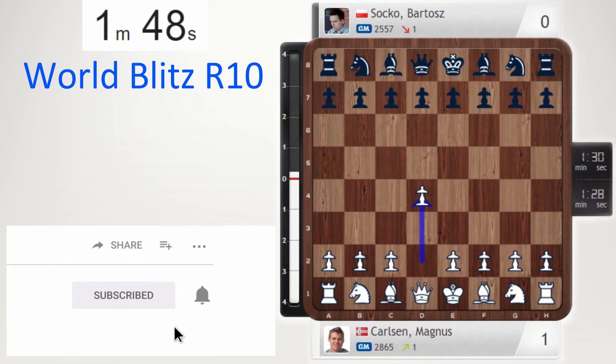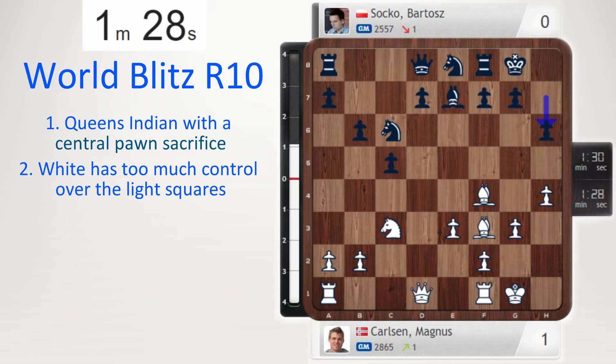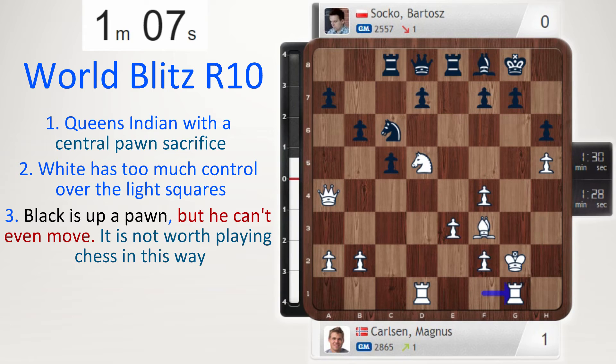Next tactical moment: Carlsen's game against Soko. Let's quickly look at the opening — Queen's Indian, c5, and already a very interesting pawn sacrifice. Take, take, take, knight c3 taking with tempo, but white has so much control of the light squares. E3 controlling the dark squares, g5, queen a4 with rook d1 — tactical moment coming up. Take, rook e8, king g2 planning rook g1 maybe. It's been 20 moves and black is up a pawn, but you can't even move the piece. Dodgy openings are expected in blitz games anyway.